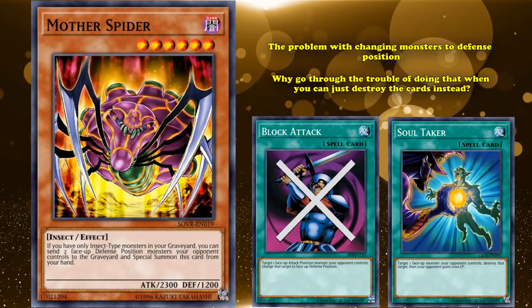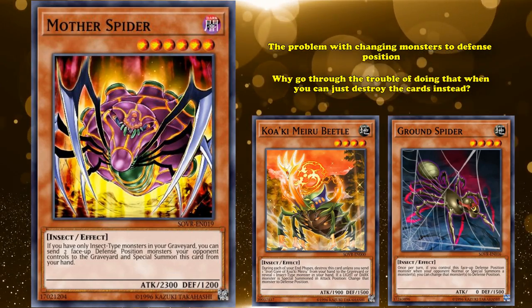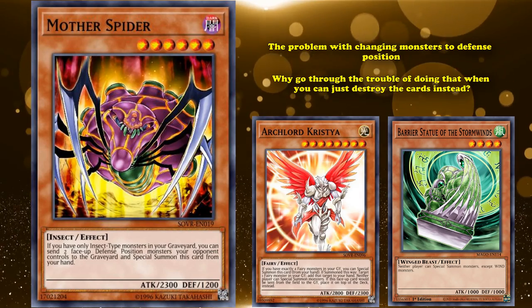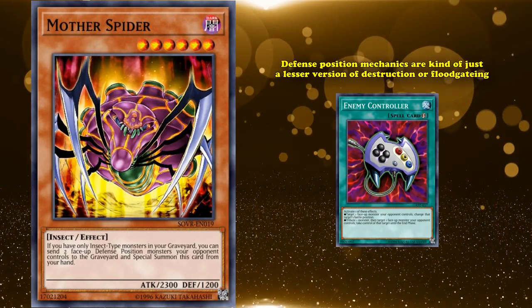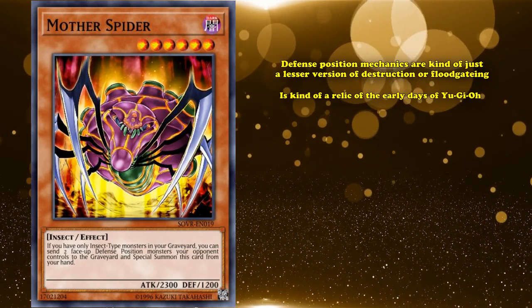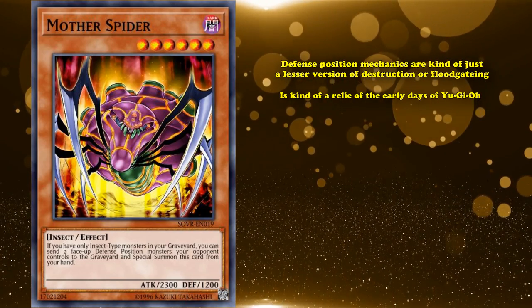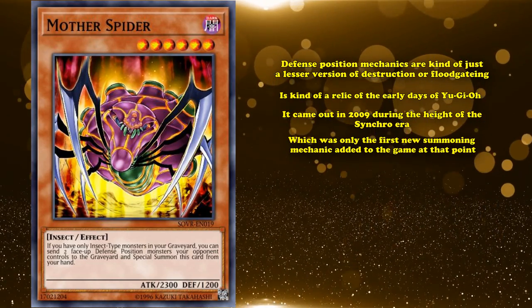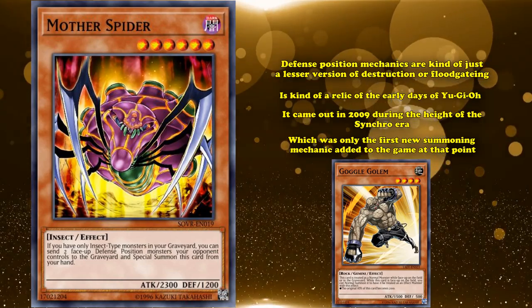Or if you're going to play floodgates whose sole purpose is to change monsters to defense position, like Koeki Mera Beetle or Ground Spider, why don't you just play something like Archlord Christia or one of the barrier statues to stop your opponent from summoning monsters in the first place? Defense position mechanics are kind of a lesser version of destruction or good floodgating, and is kind of a relic of the early days of Yu-Gi-Oh! — which granted, Mother Spider was still kind of in the early days. It came out in 2009 during the height of the Synchro Era, which was only the first new summoning mechanic added to the game at that point, unless you count Gemini summoning.